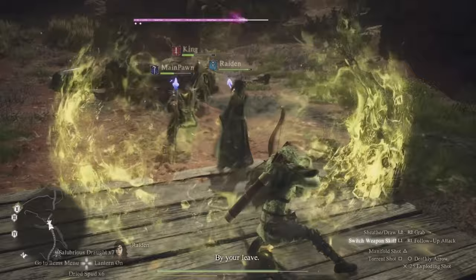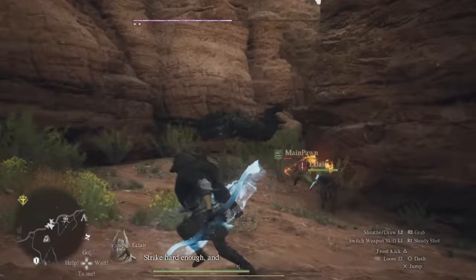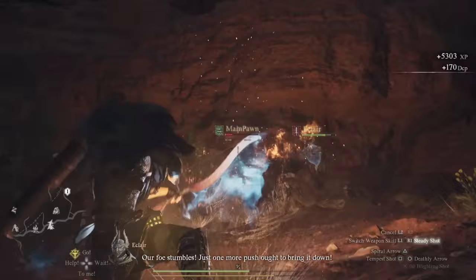Another staple of the archer class is Dire or Deathly Arrow. This is what you charge up to send smaller enemies flying and to put any off-balance bosses right on the ground. There's a window of perfect timing so it does take a bit to master, but it's going to give you a heavy increase in damage and knockdown potential.